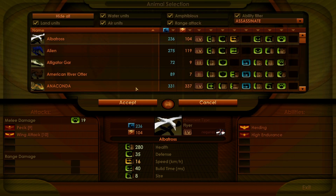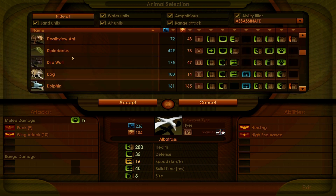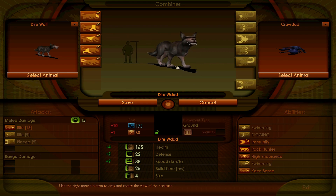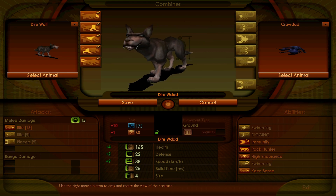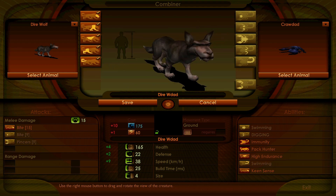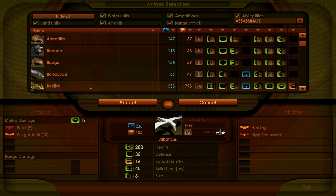Last but not least we have the dire wolf. As you can see, it is just another reskin slash re-texture but it gives it a unique feel and it looks really good.